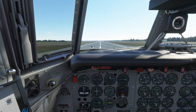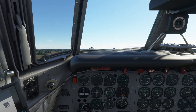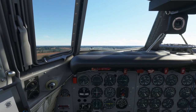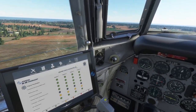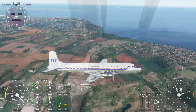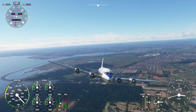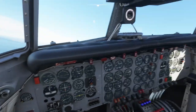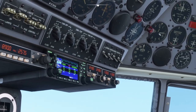We can take off — gear up, flaps up. Throttle down a bit to keep oil temperature happy. It is a hefty feeling plane, as you'd expect — it's got a very serious look to it. It has a water cooling system and a supercharger; you can see the engine supercharger controls at the center of the screen.